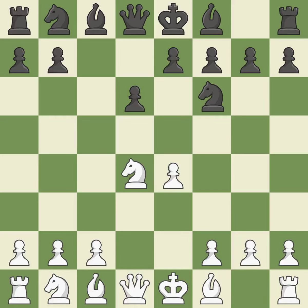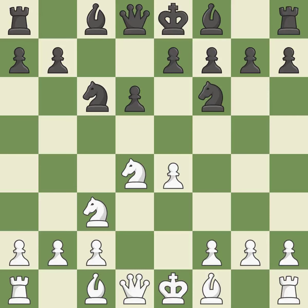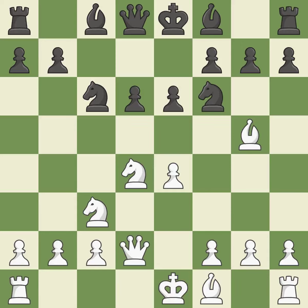Nf6 develops the knight toward the center and attacks the undefended E4 pawn. Nc3 defends the E4 pawn and starts to develop on the queenside. Nc6 attacks the D4 knight and supports the E5 square. Bg5 immediately attacks the knight on F6 and prepares the possibility of queenside castling. E6 defends the D5 square and allows the dark-squared bishop to develop to E7. Qd2 supports the bishop on G5 and prepares to castle queenside. A6 sets up the pawn drive at B5 and prevents the white pieces from approaching B5.